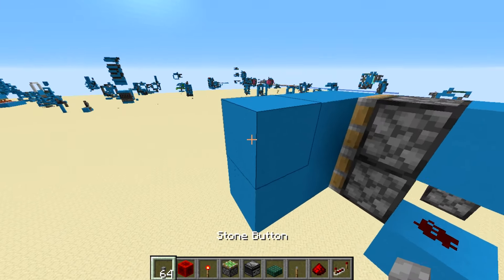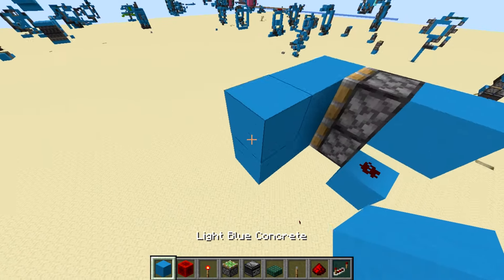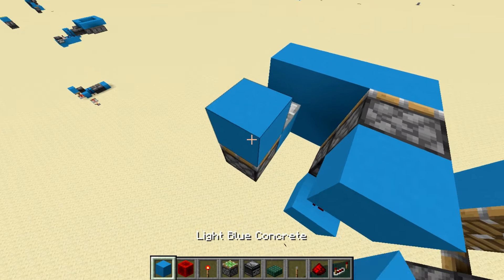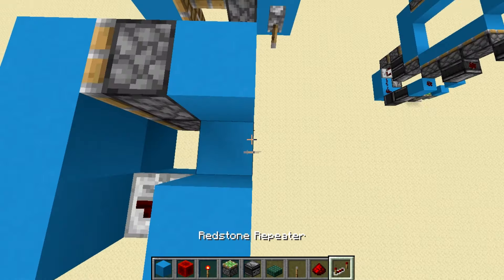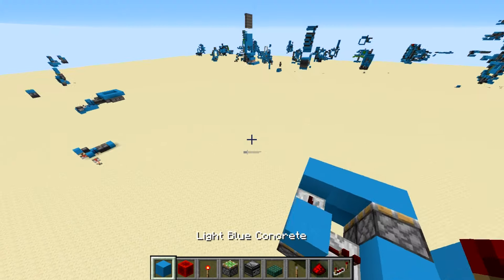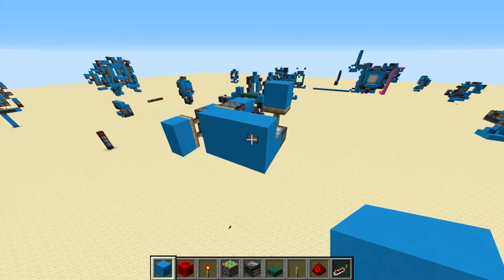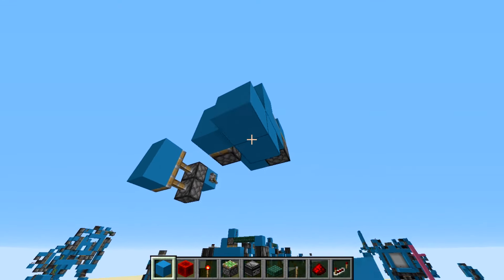You have a button right here, and with a repeater, a block right there, going into what's called a monostable circuit into that block right there with another repeater — and that should then make your piston door pretty much functional.